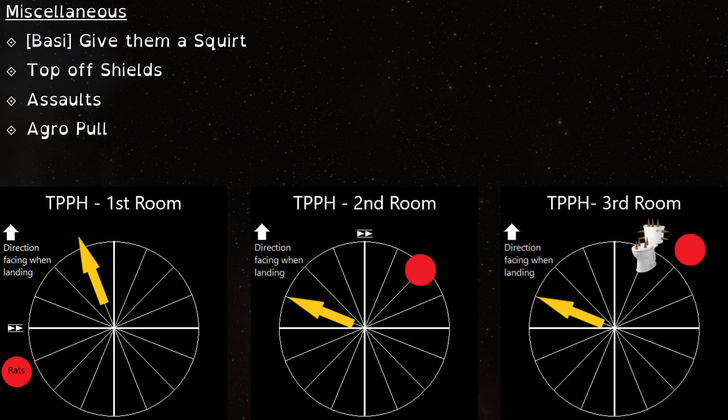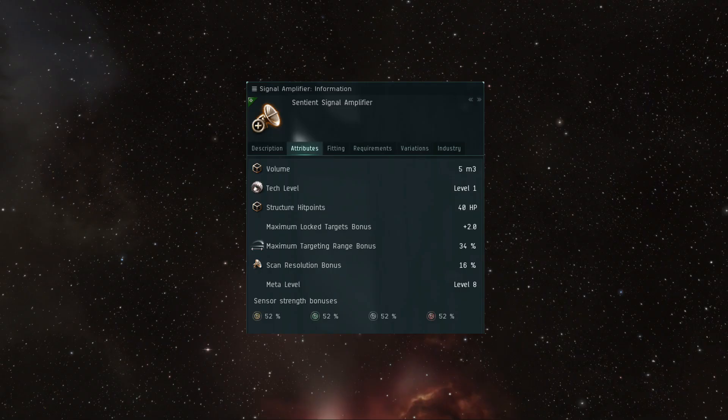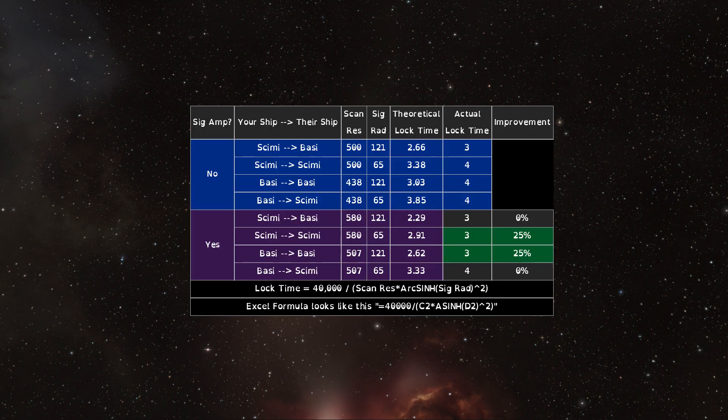If you do it right, the Frigs will fly past the DPS squad, but you'll pull many of the battleships and Rami's into the Vendys. Let me sell you guys on the signal amplifier. The SIG amp is a low slot module that gives you two additional lock targets, faster lock times, and a decreased chance of being jammed. It also increases your targeting range, but that bonus is irrelevant to incursion Logi. Lock times round up to the nearest whole second, so it won't always have a real-world effect, but when it does, it will make a significant difference.